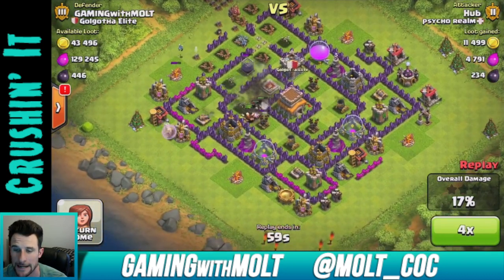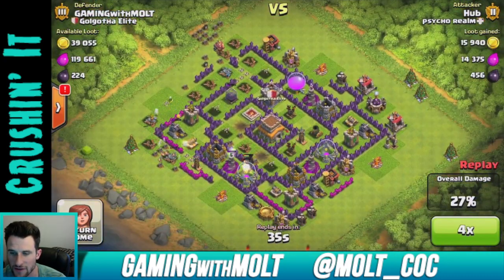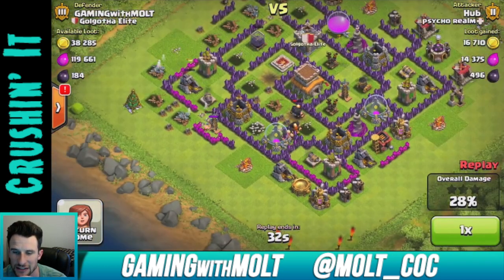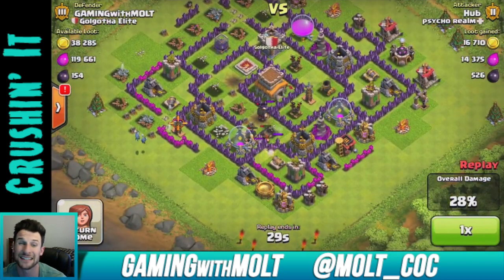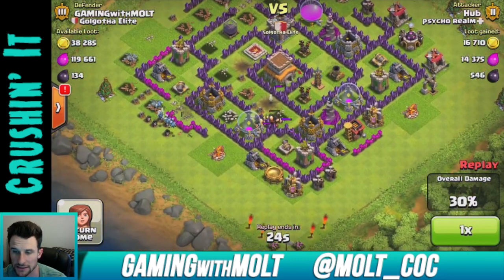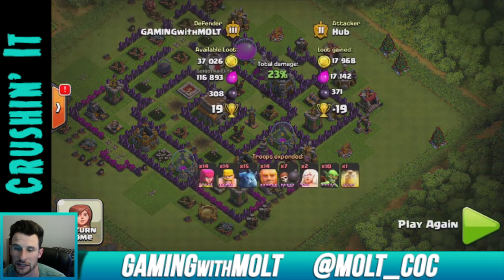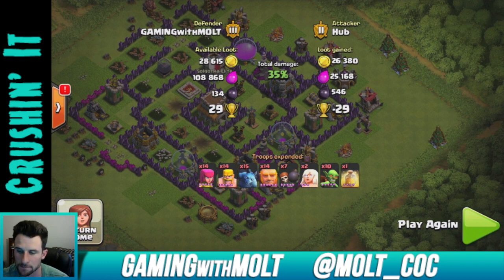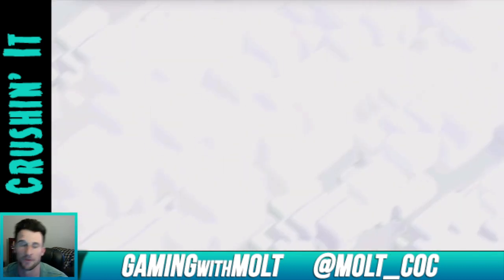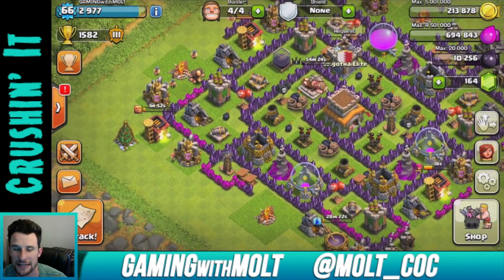He drops down both of his healers right there and they get taken out really quickly. He's only at 25%. His giants are not doing that much — I think he used too many giants. He could have taken out a lot more up at the top. He used some minions too. He didn't get much loot at all. He only used 14 giants so could have used more. He didn't use his spells well — he shouldn't have had heal spells with a healer; he should have used lightning spells to take out my air defense.